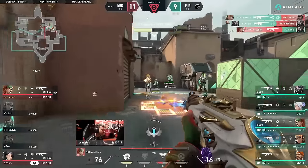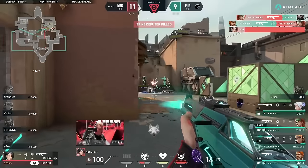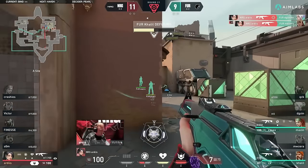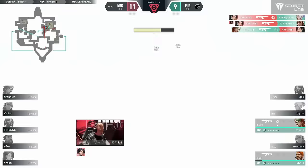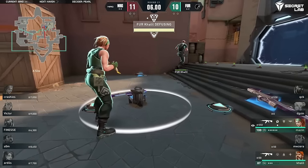Furia comes in for the retake and have Energy trapped mostly in short. The operator makes things interesting, creating a player advantage for Furia on this retake. The lurk doesn't work out but the flashing will — they just couldn't survive long enough. This puts Artist in a 1v4, but it doesn't look like Furia knows he's in shower. Furia barely holds on for one more round.